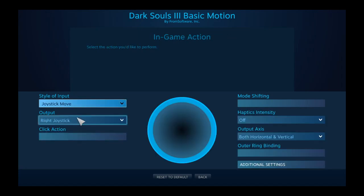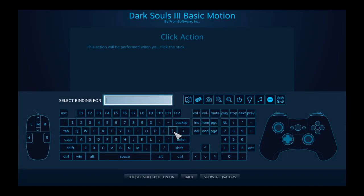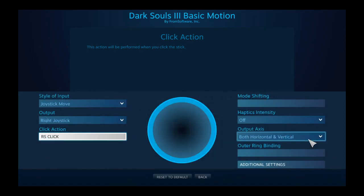This might have the unintended effect of clearing the click action option on the lower left hand side. Please click on that, notice the diagram of the controller, and click on the right stick. This will restore your click action so that you can focus on enemies.